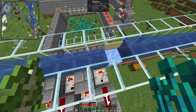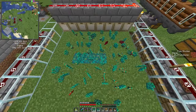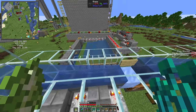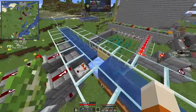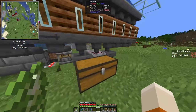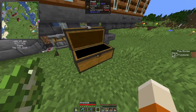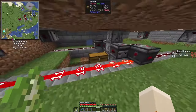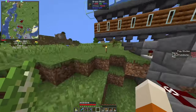Right now we have warped blocks in the middle, so we generate mostly warped fungi. But we can replace this with crimson nylium and then we get crimson fungi. Everything else except the fungi will be composted and piped into a crafter that crafts the bone meal to bone blocks. Of course we still have a net loss on bone meal — this farm uses more bone meal than it produces — but that's alright.